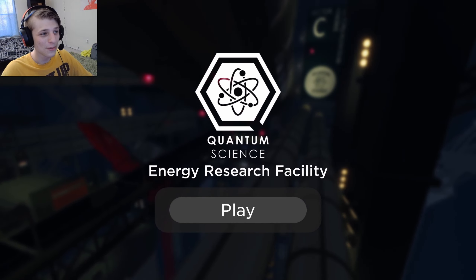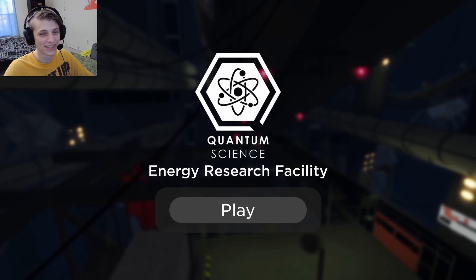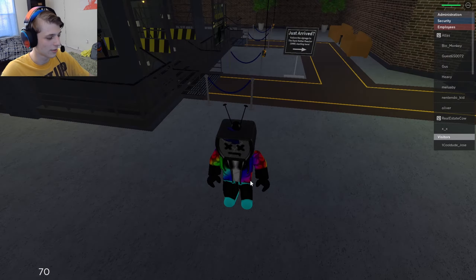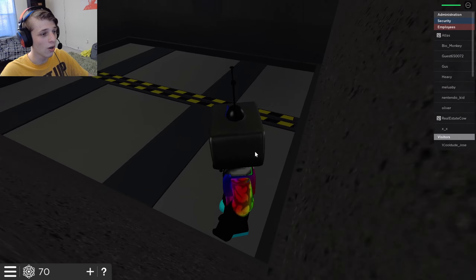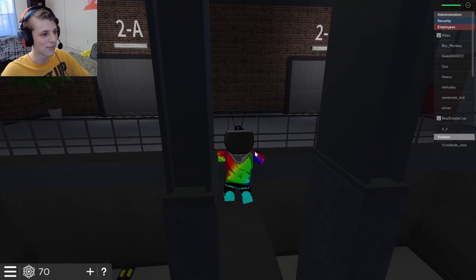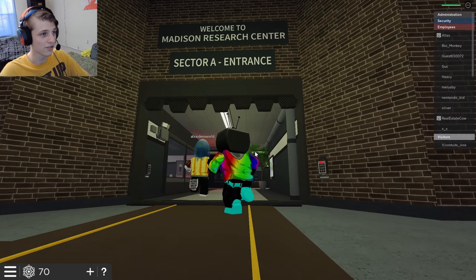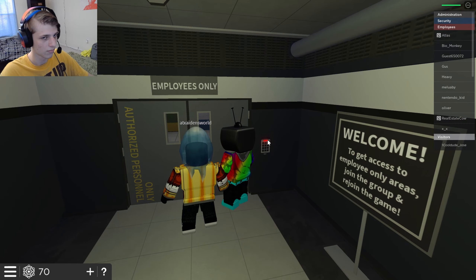Hello everyone and welcome to a Roblox game called Quantum Science Energy Research Facility. Someone in my Discord has been requesting this a decent amount so I caved in and decided to play it. You can click play if you want to. Where are you at? Look up — oh Jesus Christmas, hi! How do I get out? Okay bye. This is sector A entrance — we're employees, right?